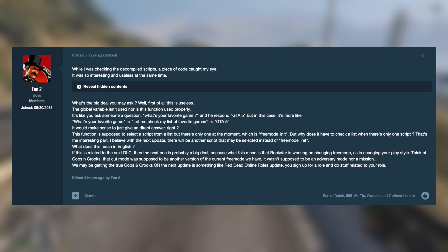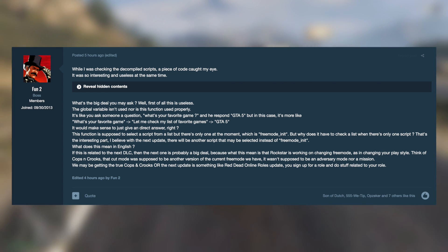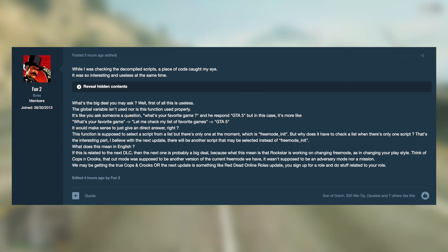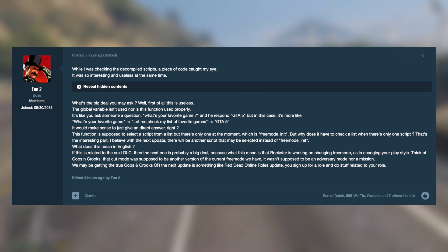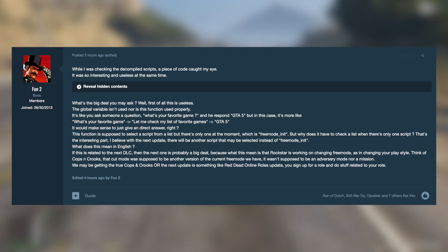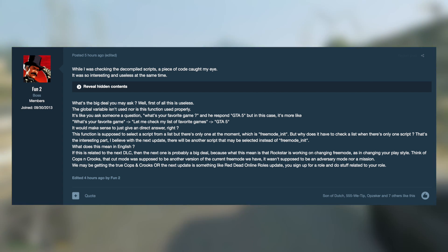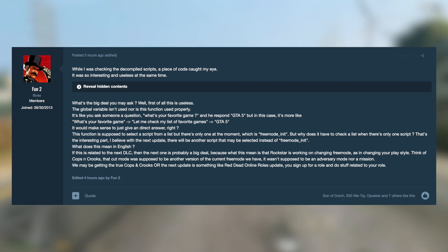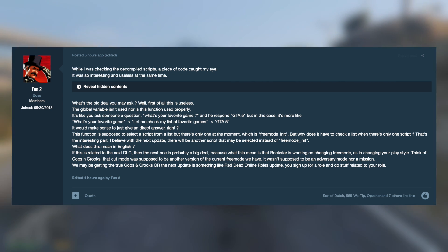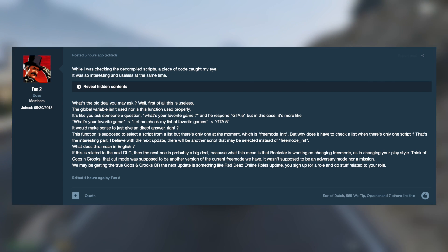He said while I was checking the decompiled scripts, a piece of code caught my eye. It was so interesting and useless at the same time. The global variable isn't used, nor is this function used properly. It's like you ask someone a question — what's your favorite game — and they respond GTA 5, but in this case it's more like: what's your favorite game? Let me check my list of favorite games — GTA 5. This function is supposed to select a script from a list, but there's only one at the moment, which is in quotes 'free_mode_INIT.' But why does it have to check a list when there's only one script? That's the interesting part.